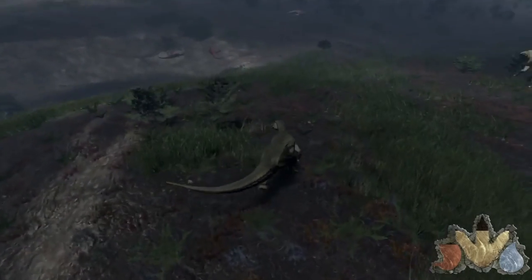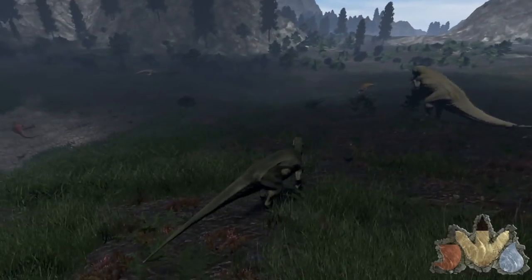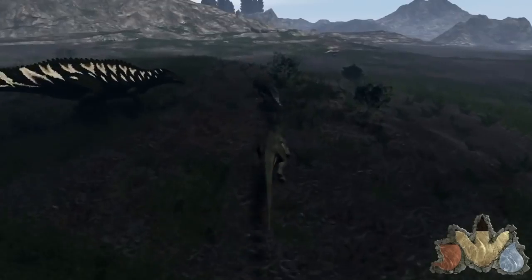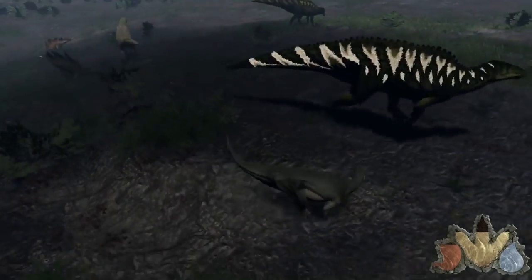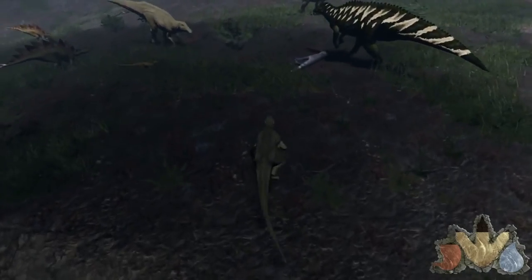We've got some rexes around here, we've got some dead sucos. Oh, there's another stego I think. Wait — oh, we've got a little carno here. Get out of here! Oh god, he's dead. I did not realize he had that low health.